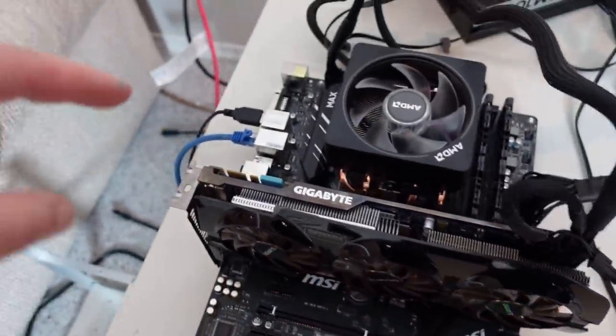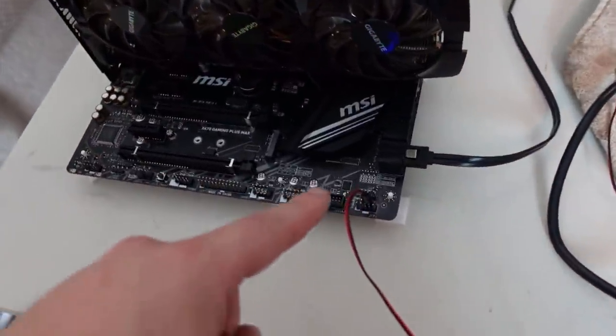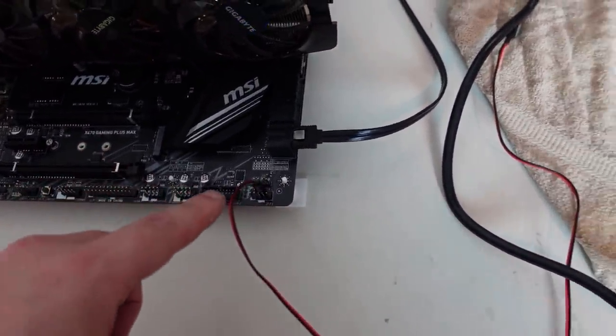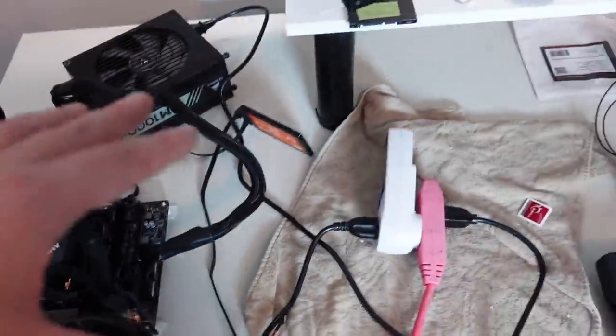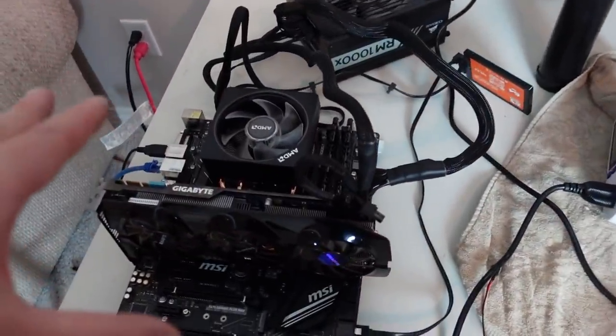Everything is completely built and ready to roll. We've got our GPU in, ethernet cable connected — don't forget that. You also always need your power switch connector or it will not boot. In the BIOS, I'll show you how to enable 'restore power after AC loss' so you don't need the power switch going forward. Ignore the monitor cable — I'm just plugging that in to set up the BIOS, and then this thing is up and running.